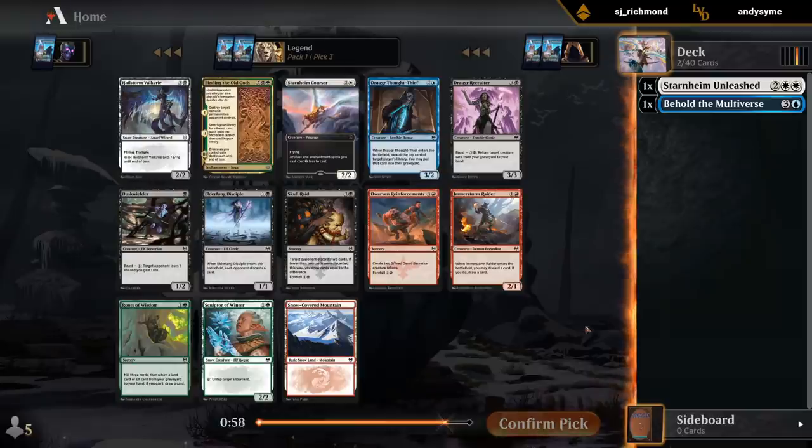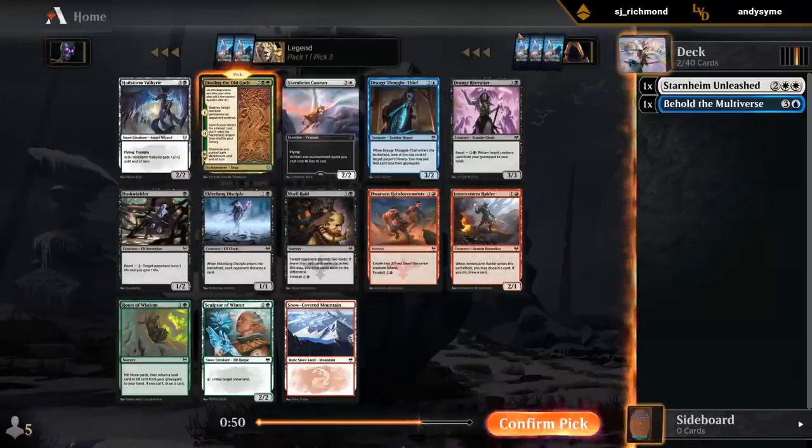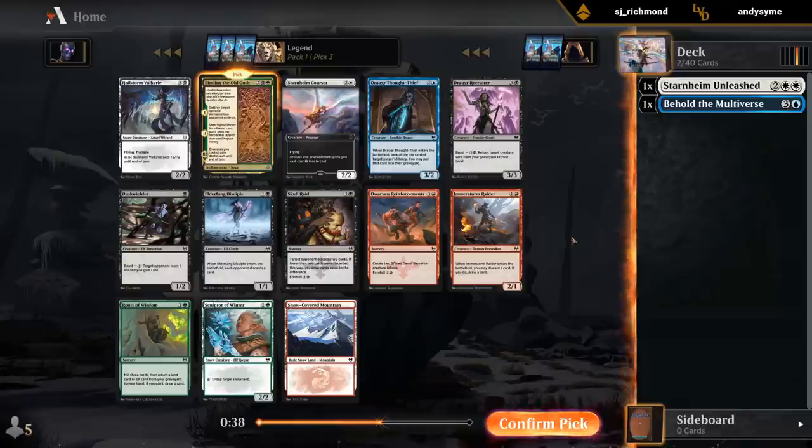We could go pretty deep here and take Binding of the Old Gods, which is by far the most powerful card. There's no blue card I want, no white card I want, and the snow land is a Mountain which we're not super interested in. I could take a Sculptor of Winter, in which case we don't need to splash black in our snow deck. Or I can just take Binding and end up in some sort of multicolor snow deck, hopefully.